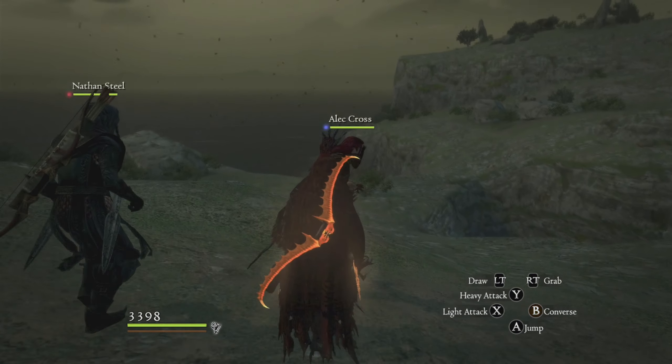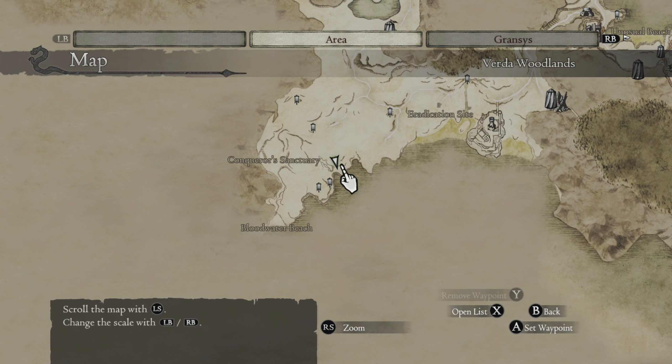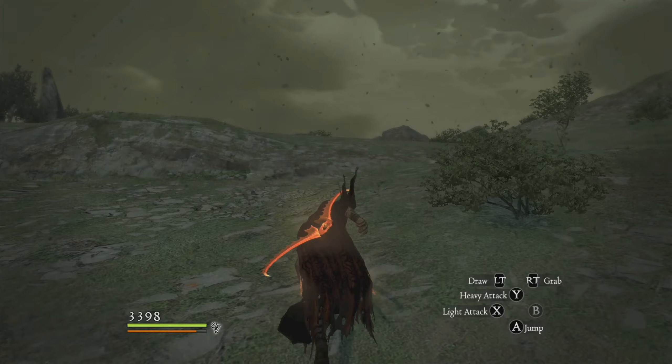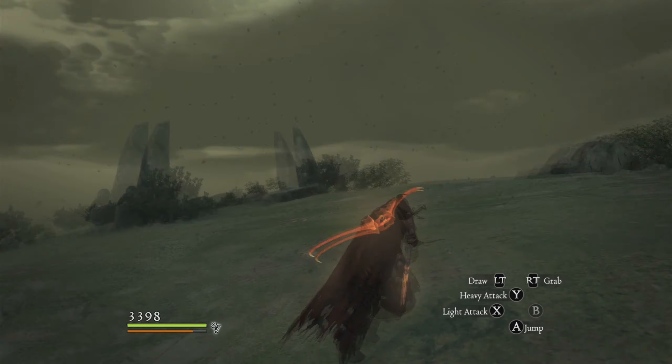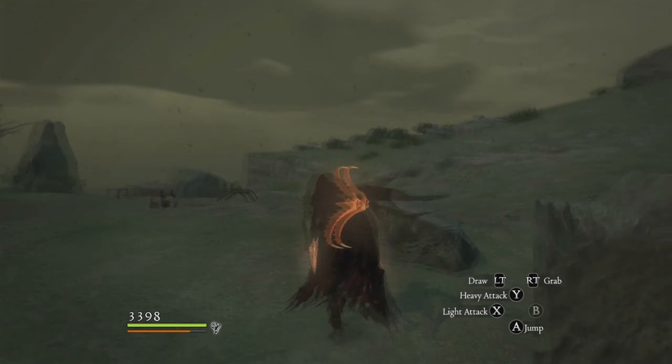Hello everyone, today we are back in Dragon's Dogma. We are in the post-dragon world — as you can see, the sky is messed up and there's a big hole in the middle of Grand Soren. We're gonna be doing a notice board quest called the Centennial Bloom, where you have to acquire a noon flower. There is only one noon flower, and it spawns all the way down near Bloodwater Beach on the cliff.